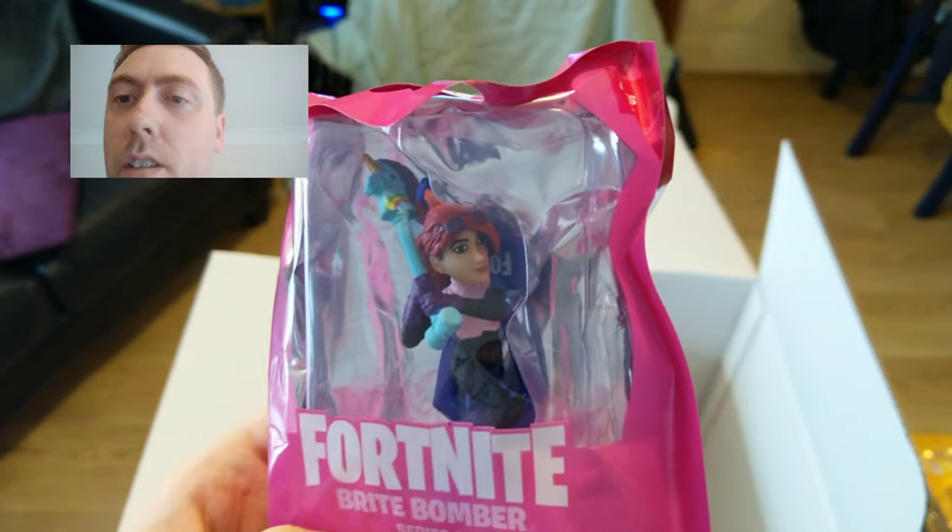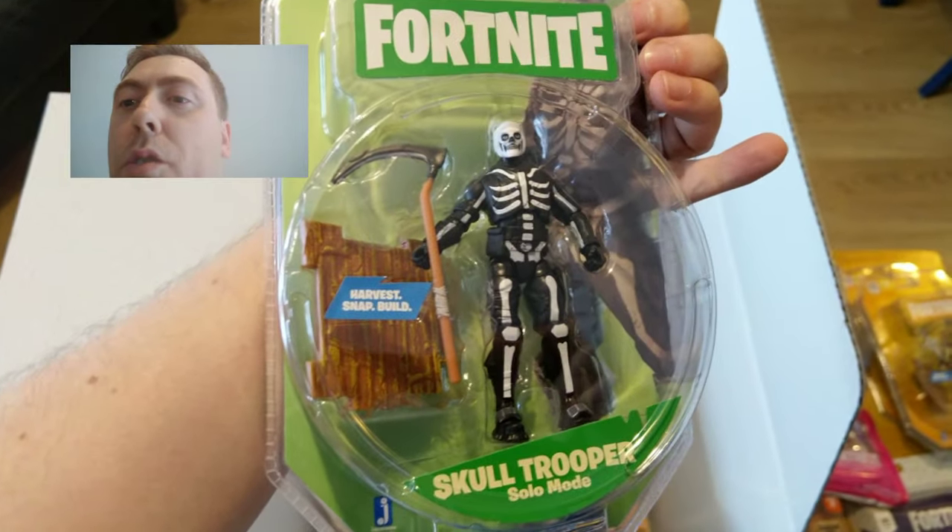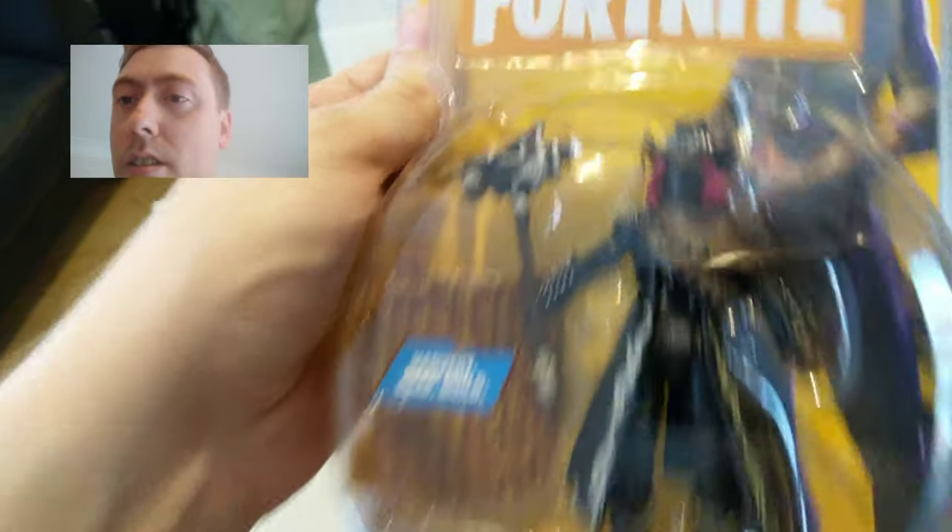Bright Bomber. There are like three different scales so far in the figures that they have. We got Skull Trooper — this is ridiculous, this haul. Look at this, this is amazing. Calamity as well — nice. Check out those eyes.